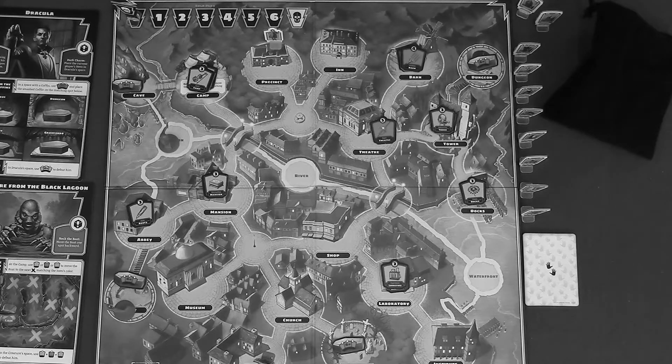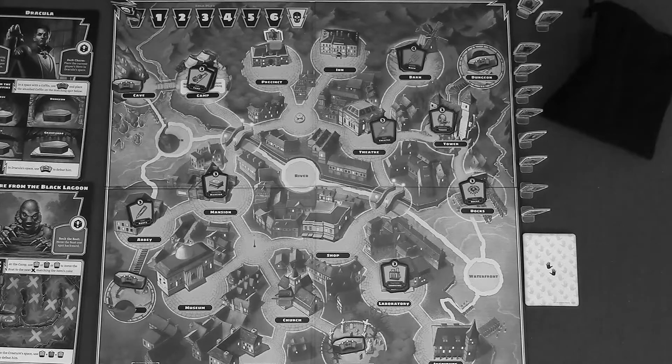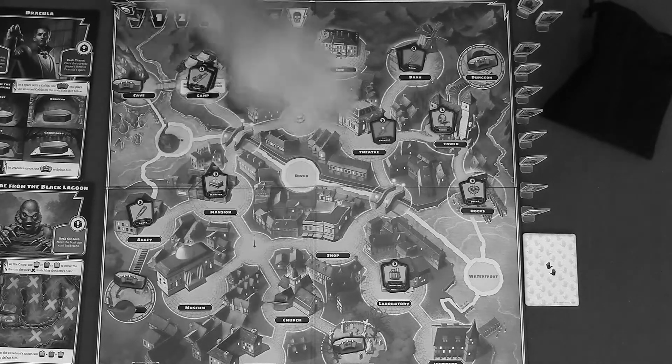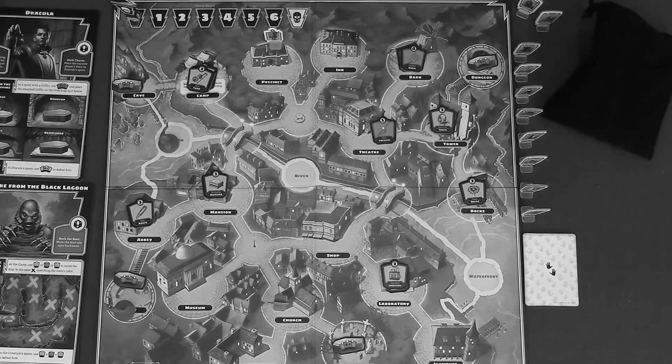Move your hero along the lit path to the adjacent space — so I can move from the hospital to the church. You cannot move into water spaces; you can only cross the river using the two bridges on the board. In addition, you may bring any number of villagers in your hero space with you when you move. Note: monsters do not affect movement. You may move into, out of, or end your turn in a space with one or more monsters, though this could make you more vulnerable to their attacks during the monster phase.